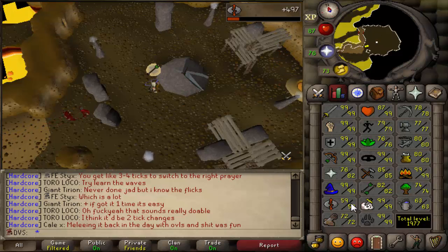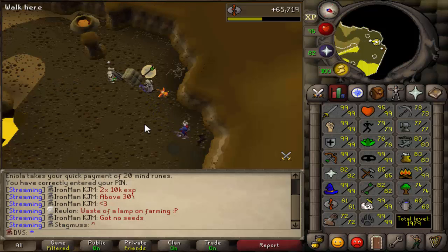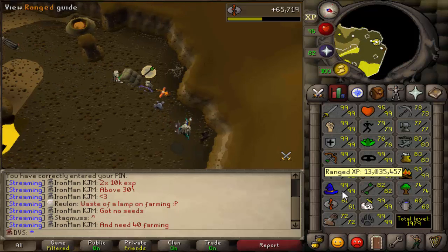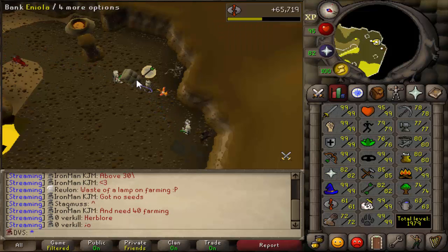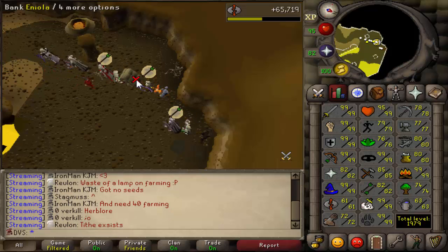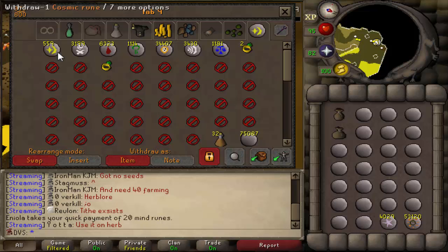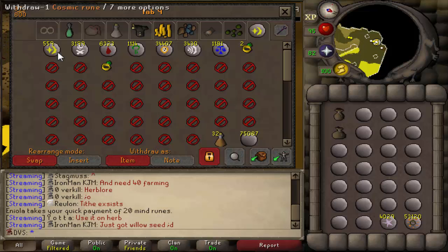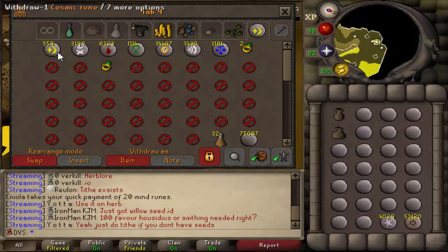I'm doing ZMI for a little bit over two hours, getting about 30k XP per hour, and I'm up to 61 runecrafting — halfway to 62. I do want to upload this video so I'm going to be ending it here. Checking the bank right now, I'm up to 559 cosmic runes and I started at zero, so I'm getting maybe close to 250 to 260 cosmics per hour. My plan with these cosmic runes is that they're all going into spellbook swap when I do my farm runs on lunars.